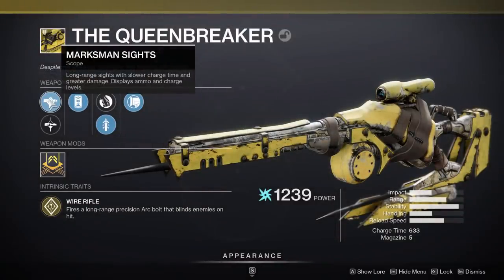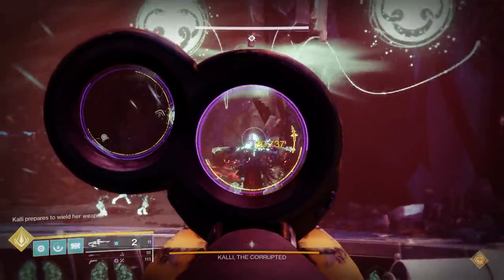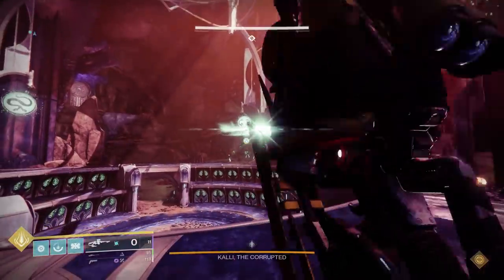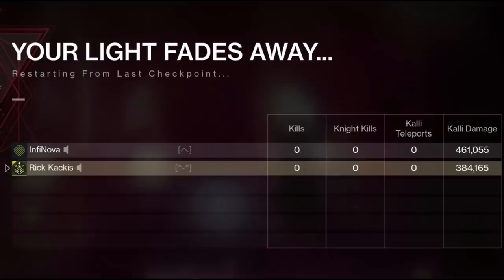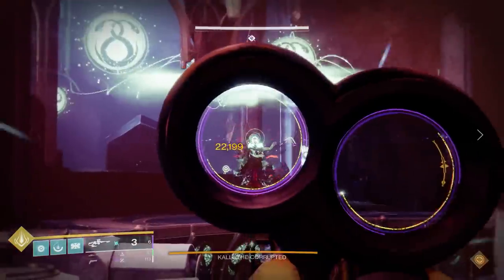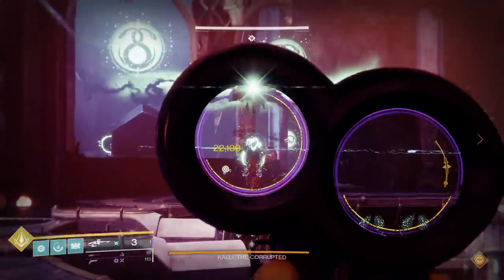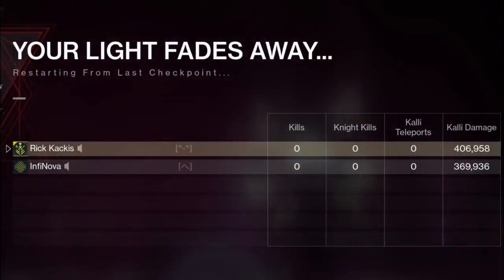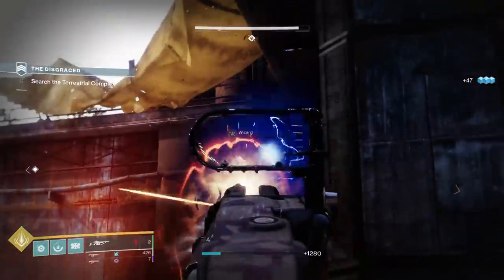Next we have the Queen Breaker linear fusion, which has two different sights — Marksman Sights and Combat Sights — that you can swap between. Depending on which one is active it actually affects the damage and charge time. We tested Marksman Sights first, the heavier-hitting option, and it came in significantly less than 500,000 damage — not that amazing. We then switched to Combat Sights, the much faster-firing version, and that came in at around 400,000 damage, so it's definitely behind the other weapons we've seen so far.